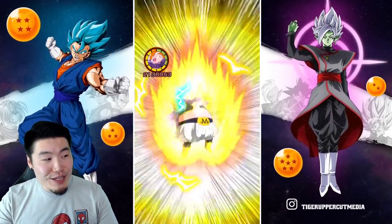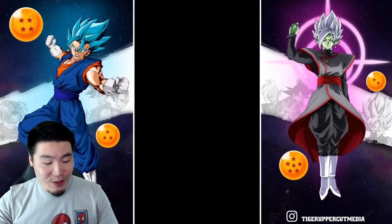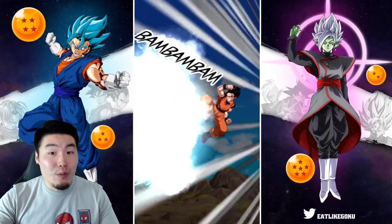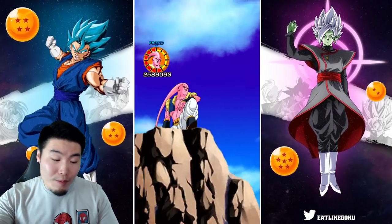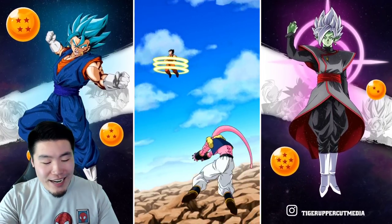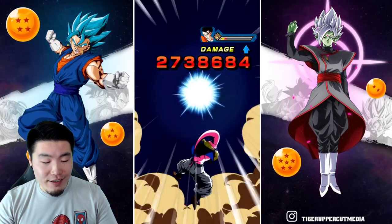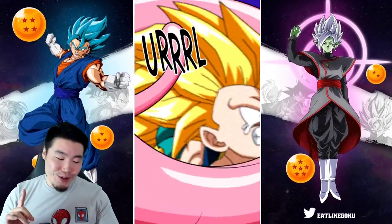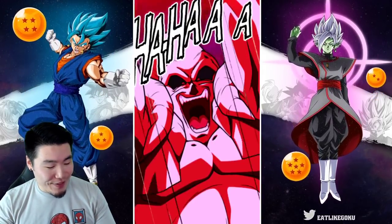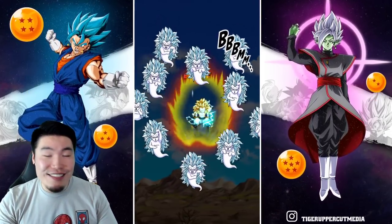So we took a bunch of normals — obviously he's building attack and defense with every single attack he takes. There's the additional great damage, 2.1 and 2.2, so about 4 million attack generated that turn. And if we get a nice crit here, Gohan should be dead. Thank you! We killed him — I thought he was still alive. And then we got the additional. Boo Tanks is insane.